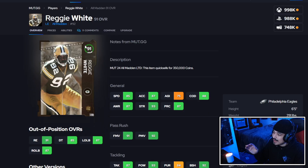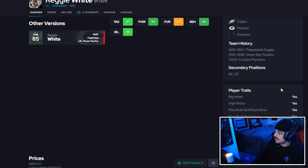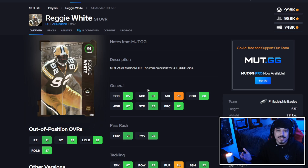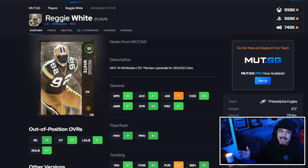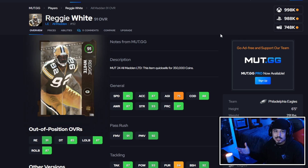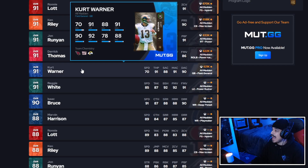Next up is Reggie White. This card is over 90 in both pass rush abilities — finesse and power moves — with perfect traits across the board. But for edge rushers you want speed, so I'd use Reggie White more as an interior lineman or defensive tackle where he can cause absolute havoc in the middle. I wish the speed was a bit higher, maybe 88. I'm giving Reggie White an A rating, but is this card worth buying for a million? I wouldn't touch many cards for a million.